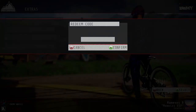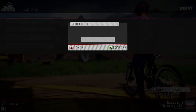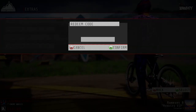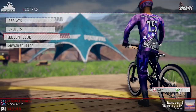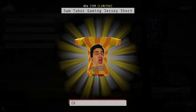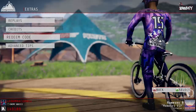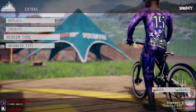For the first code, you have to go into the main menu, then go into Extras, and then put in Redeem Code. There's a YouTuber called SamTaborGaming — all you have to do is put in his name, confirm, and boom — you get his cool merch. Put that one in, and now onto the second one.